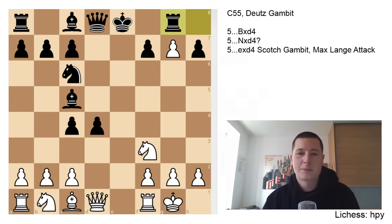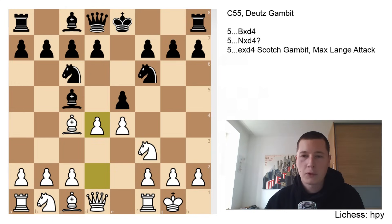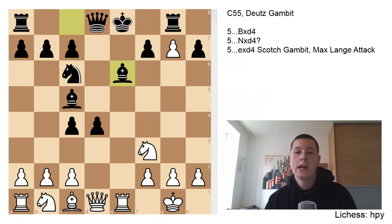Rook to g8, blocking the pawn — you can't allow white to take your rook with check. Now white has one more forced move: rook to e1 check, and bishop to e6, covering the check. This is what you will get in every game. Let's go over the line once again: d4, exd4, e5, d5, take the knight, take the bishop, take the g7 pawn, block the pawn, rook to e1 check, bishop to e6. Now the position branches out — white can choose between two moves. One move which looks visually more appealing, perhaps more intuitive, is actually worse.